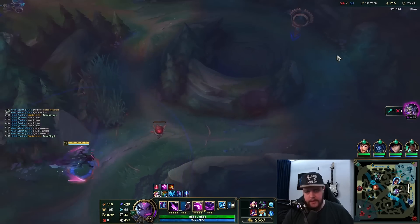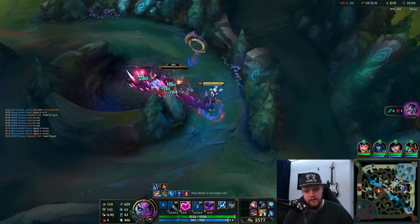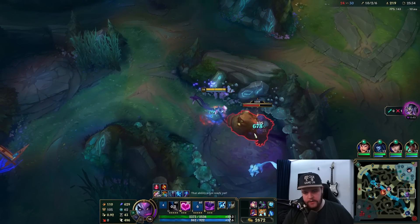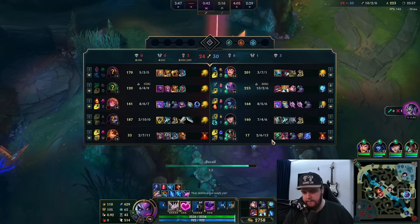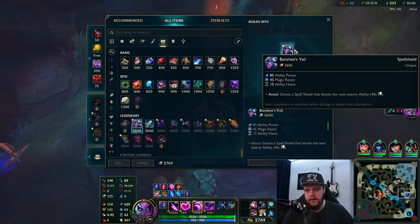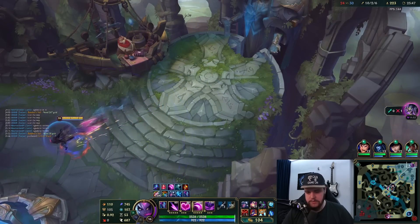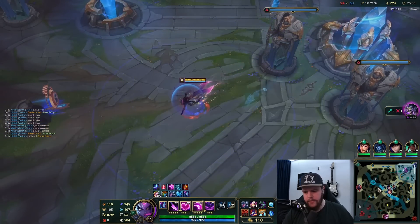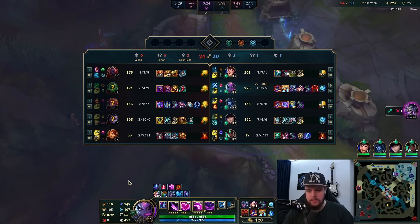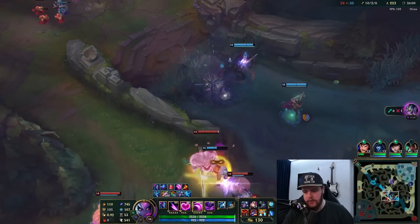I thought that would be enough for my Banshee's but it wasn't. I'm going to do another camp — just get my entire bot side right now. Caitlin's backing anyway. Banshee's is going to be very large here. I'll smite that since I have an extra charge and go buy my Banshee's. I might as well buy a control ward for a Baron or dragon attempt. The only thing I'd use it for is placement on Baron, which is probably what I'll do right away. My team is getting an engage going so I should just move — placing the ward now would be a mistake.